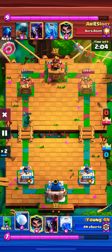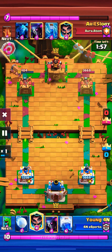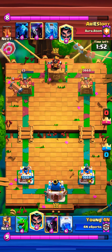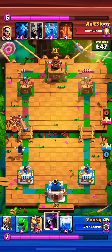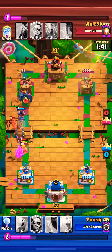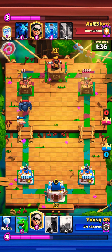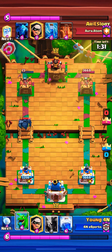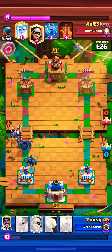I went with the Bandit play for the Ghost, and if left unattended that's a tower connection. The opponent starts off with the Battle Ram again - that was a bad Snowball on my part, I think I could have just done E-Wiz rather than Snowball. Trying to defend that properly - Ram Rider - maybe I needed to do Baby Dragon there, because going face into the PEKKA with the Ram Rider is not a good play.